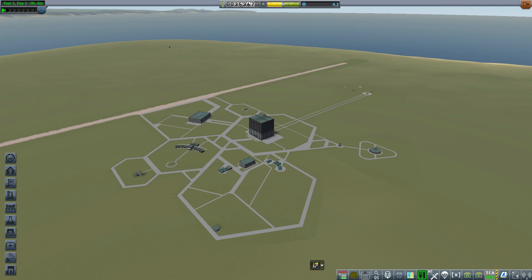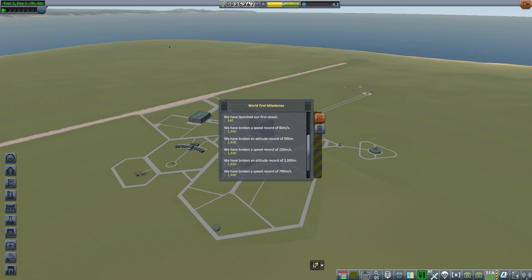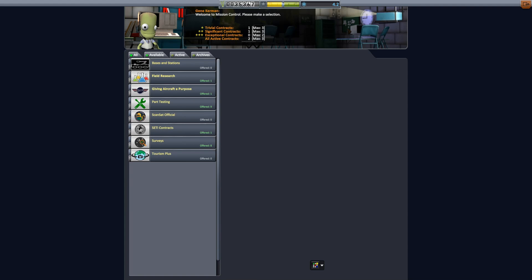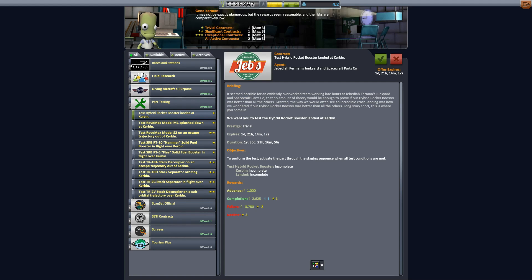We got 18 kilometers. We had one experiment from KSC from the launch pad. We have some milestones, which are just super boring. There's something new here — oh yes, part testing! That's going to give us lots of extra science and also some money.